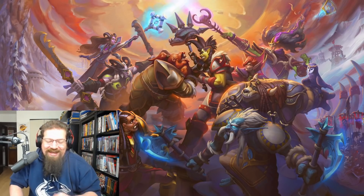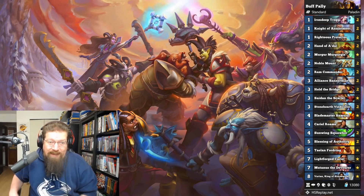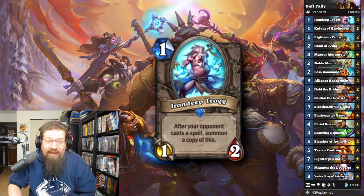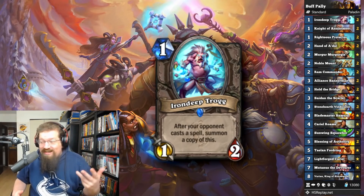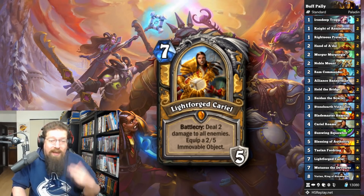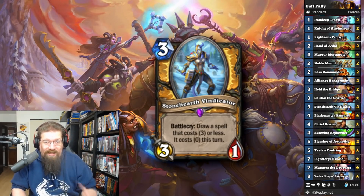These decks have been proven to be good so far. First, we have Buff Paladin — this is all about buffing your stuff. You've got Irondeep Trogg, which you can play on one, and if your opponent doesn't have a removal for it, it can snowball and become basically unkillable. It's really good against decks that don't want to fight for board. You also have Lightforge Cariel, the new hero card that buffs all minions in your hand, and Stonehearth Vindicator, a brand new three-drop that draws out a spell you can play almost immediately.